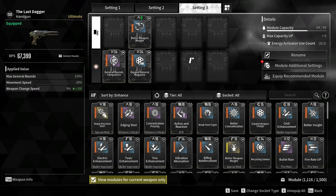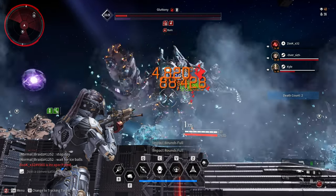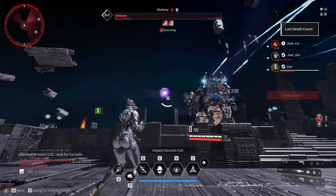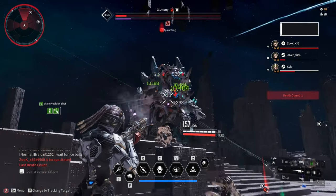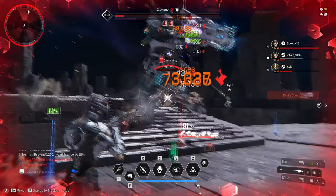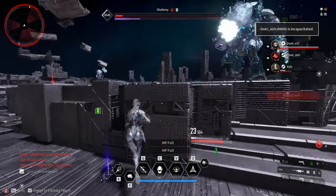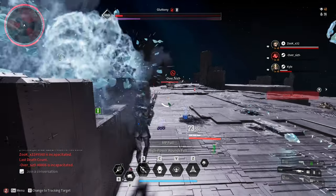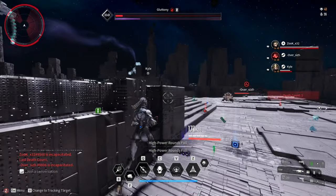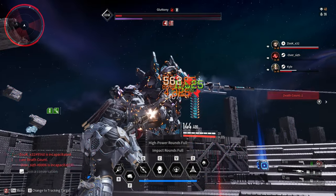I also added Better Weapon Weight and the special module Special Weapon Weight. These two modules increase swap animation speed, and every time you swap you get a defense increase of 111% for 5 seconds. Overall, this weapon is pretty good but I prefer it for single target bosses and void intercept battles. Also, this weapon only needs 9 crystallization catalysts, which is pretty affordable nowadays. Thank you for watching and have a nice day.